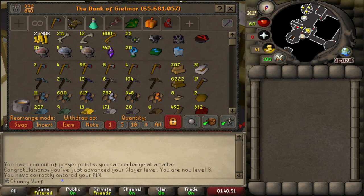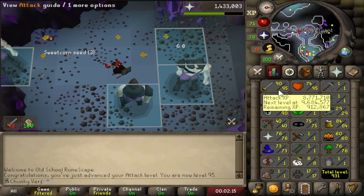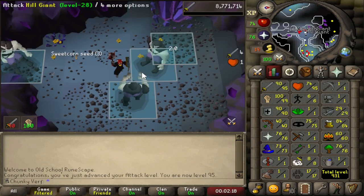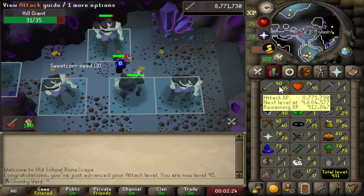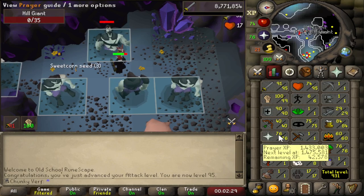Another little bank update: 600 Giant Keys and 20 Dark Totems. We're also over 200 Long Bones, so the stacks are growing nicely. There's another Attack level — missed it — but 95 Attack. We are doing very well on this Hill Giant grind. I've calculated that I think I'm going to end up getting 97 or 98 Attack from finishing 100,000 Hill Giants.